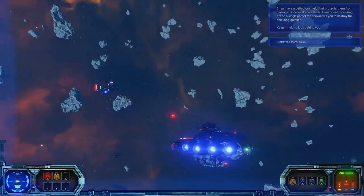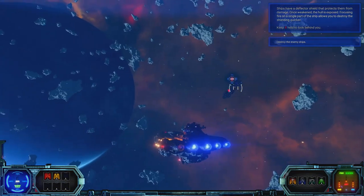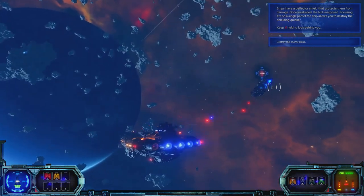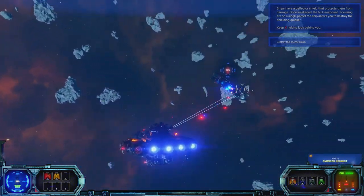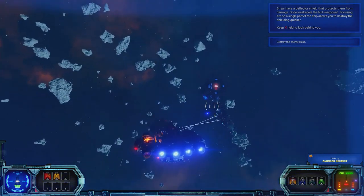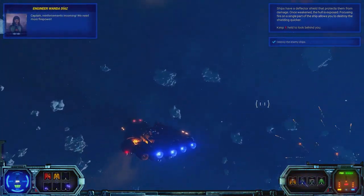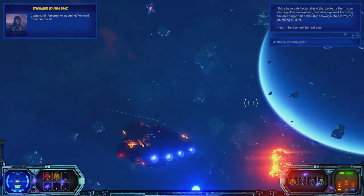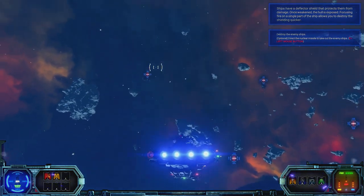These are some basic enemies that don't really require too much dealing with. As we can see, we've got shield quadrants — and so do our enemies. Unfortunately the displays we see on our targets aren't that easy to make out on a 1080 monitor.